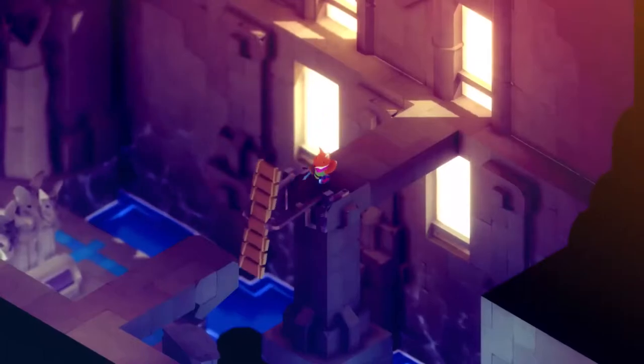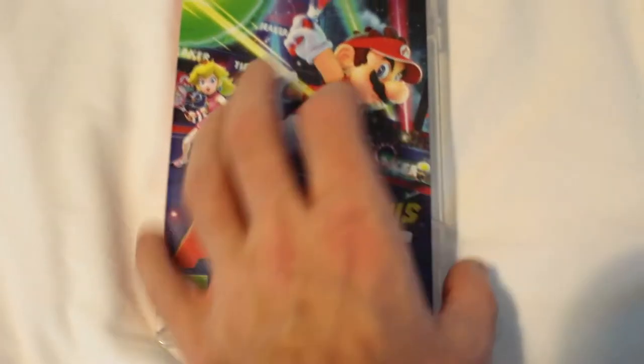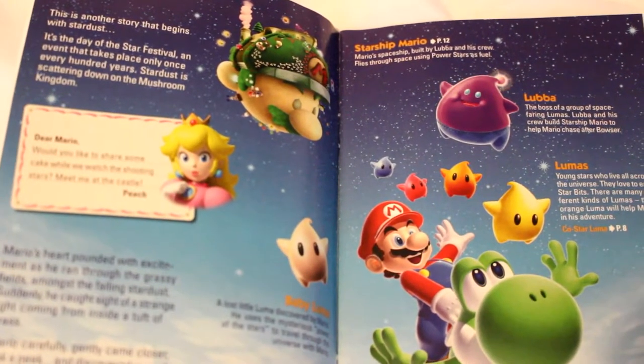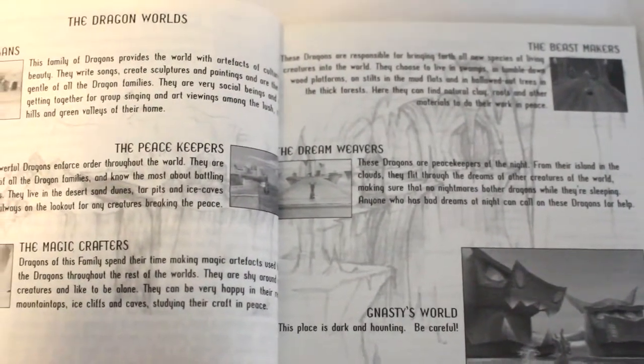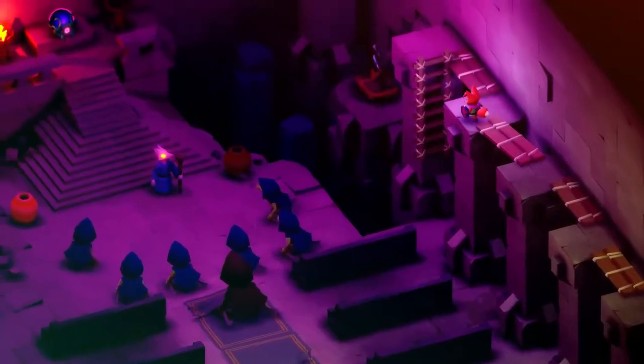Nowadays, game manuals either don't exist or they're digital only. I love owning physical copies, but look at the Switch boxes — what a tremendous waste of space and plastic. It could easily be a third of the size. Game manuals were great; they helped you learn how to play the game, told you backstories about characters or levels, and they just looked cool most of the time.